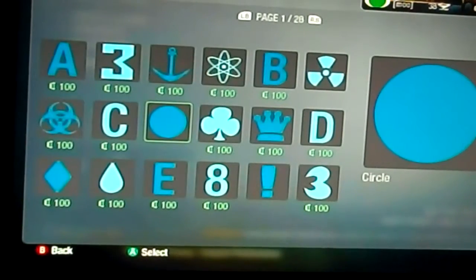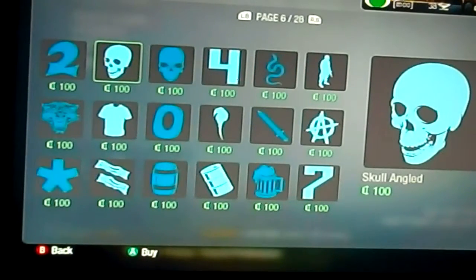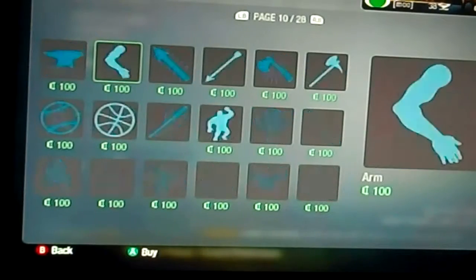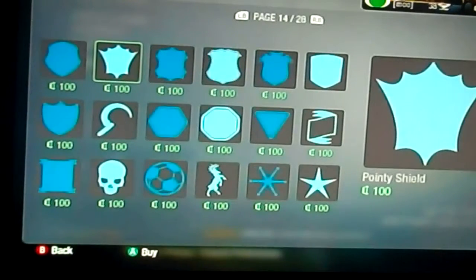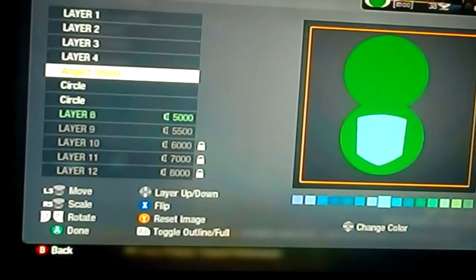Then you want to get the shield. I'll show you what the shield is called when I find it. It's called the angled shield — that's what you need now. Make that tinier; that's going to be a shell. Make that about that color, maybe a little bit darker. Yeah, right there.